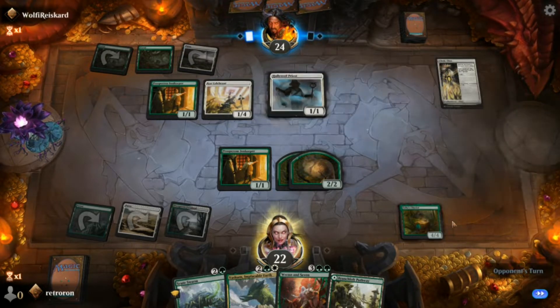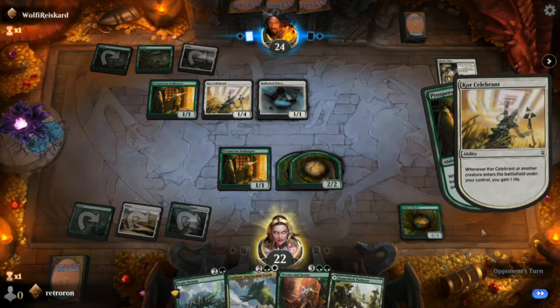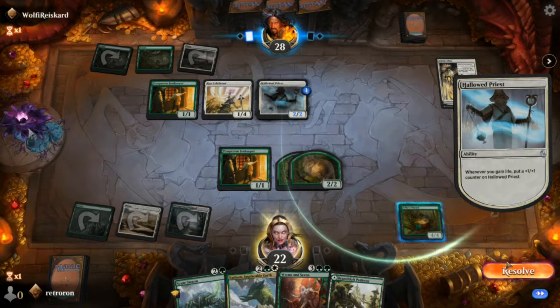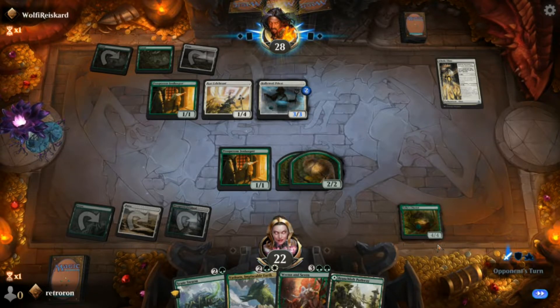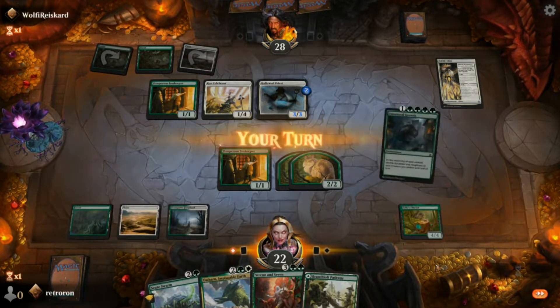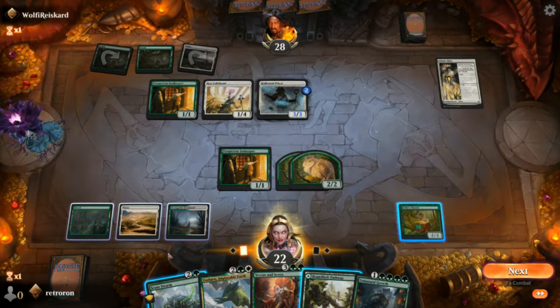He casts Hallowed Priest — that thing is really annoying, it's an Arena-only card. Every time he gains life it gets a +1/+1 counter, so that thing's going to get big pretty quick. It still has summoning sickness so it can't attack yet. We get Unnatural Growth — we definitely want to get that out early. It's going to double the power and toughness of our creatures during each combat.